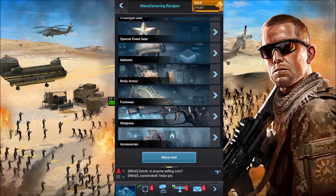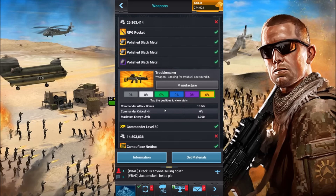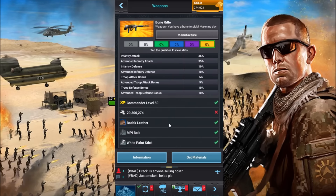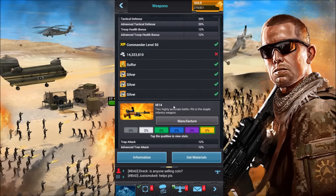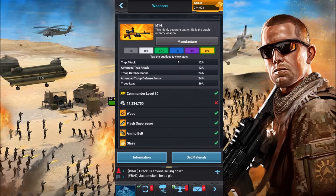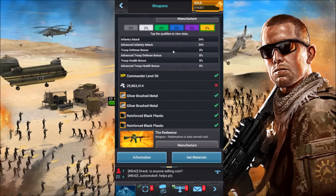For the weapon, I chose the M14. It's going to have 12 trap attack, 24 troop defense, and 36 troop load. I feel like the weapon and accessories are areas where you can really mix things up. I also like the semi-auto sniper rifle and the Kill weapon — either one of those would be great as a trap. The troop load stat doesn't really matter for being a trap, but the defense bonuses are solid.